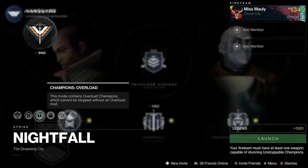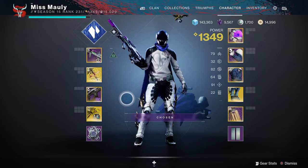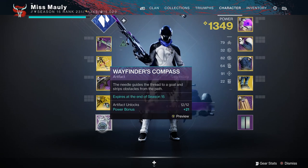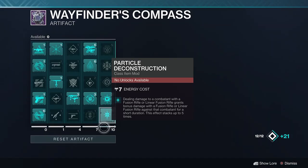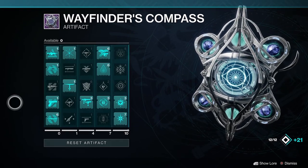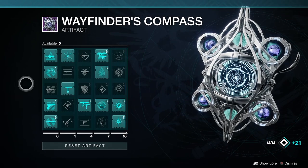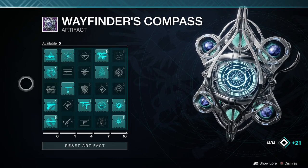Let's go into how you get these mods, where you slot them, and how you actually stun the champions. The first and most common option is going to be your artifact. Your artifact contains ways to stun all three of these champions every season. For Season of the Lost, we have the Wayfinder's Compass — in the first column you're going to see ways to stun all three different champion types.